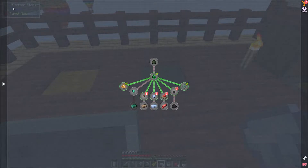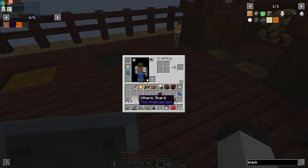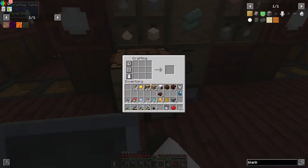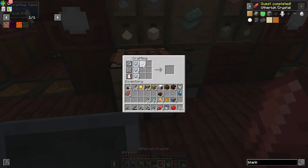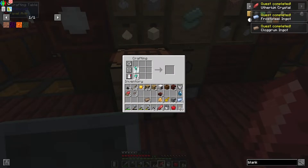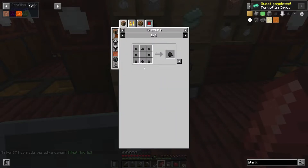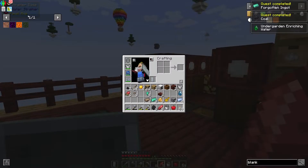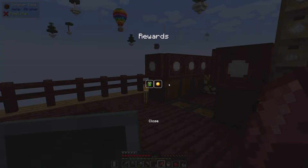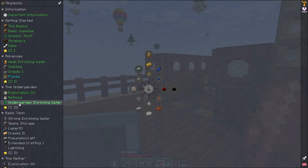I've been gathering blank nuggets and converting them into various resources. Taking the nuggets and processing them through the enriching water gives us the different types. I'm not sure why coal didn't work but everything else is producing. Now using them in the crafting recipe — just arrange them around the center and that chapter is completed! Getting all the rewards — exploration, refining, and undergarden enriching water all done.